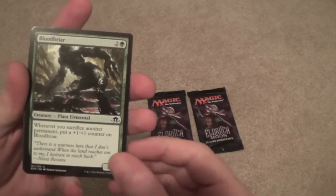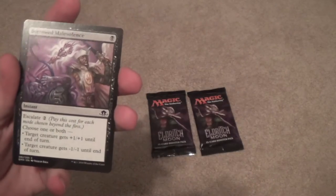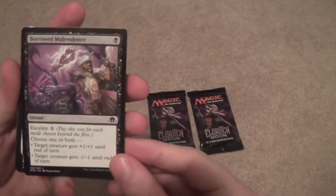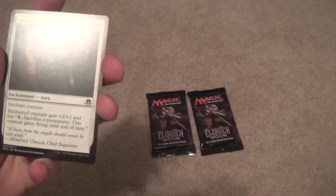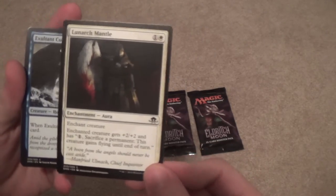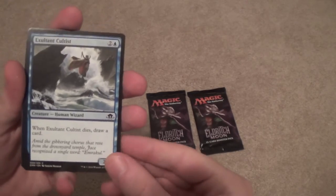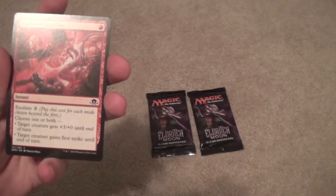Bloodbriar — when one of your creatures sacrifices another permanent, it gets a +1/+1 counter. Interesting. Borrowed Malevolence. Lunark Mantle — that art is so Dark Souls. Exultant Cultist. Borrowed Hostility — so two Escalade spells in here.